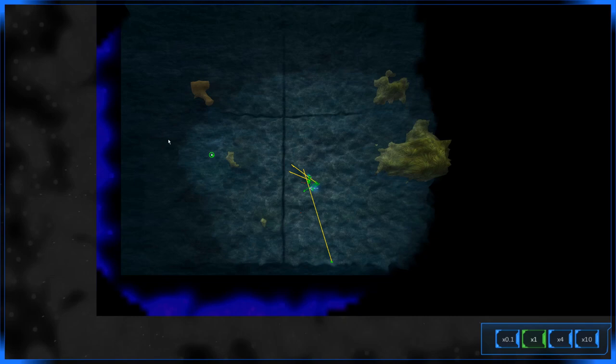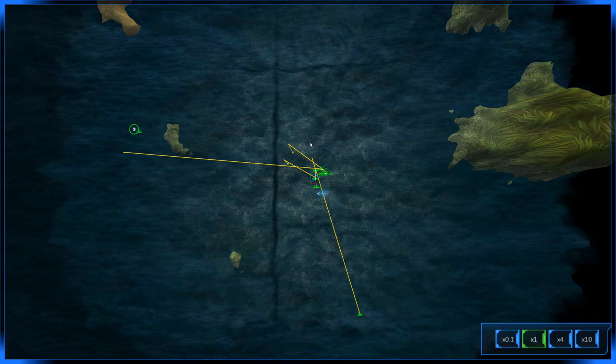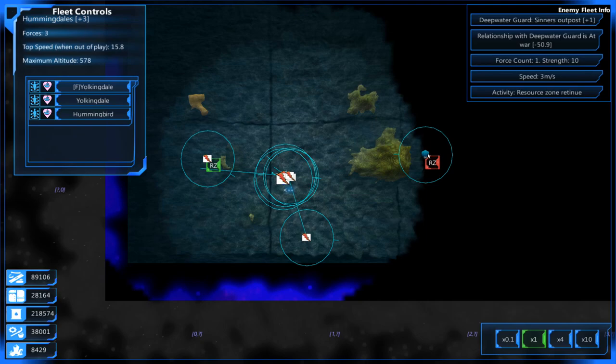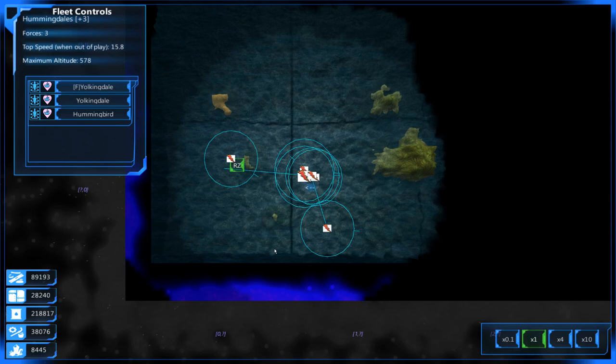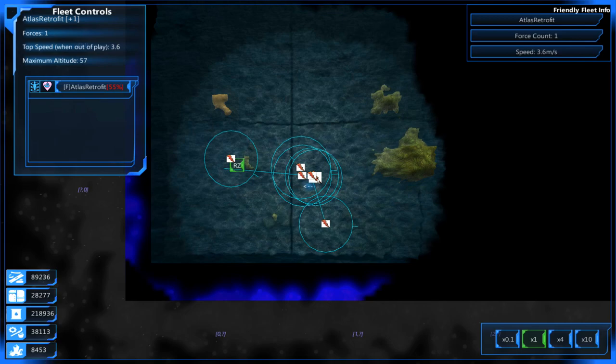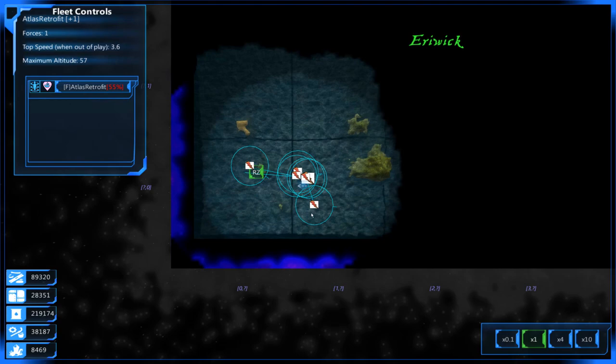Here's what I want to do — bring the Wanda back over here, and the Atlas Retrofit. Our ships are fully healed — great. Our Yolkingdales were down to about 80% health, so they already quickly healed themselves. We want to get this resource zone — we really need two. If we want to get a grip on our resource gains, that's what we need to do. Here's the Ramrodder coming back. Here's the Atlas Retrofit — let's get him over here. We're going to get these repaired up at the Sky Fortress.